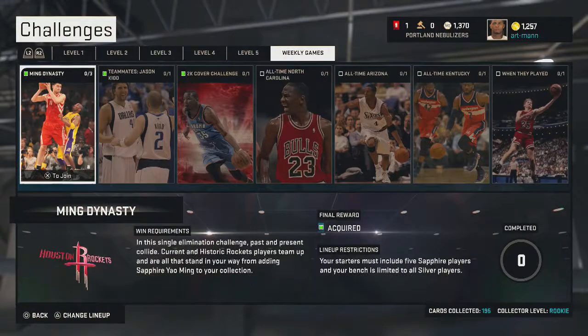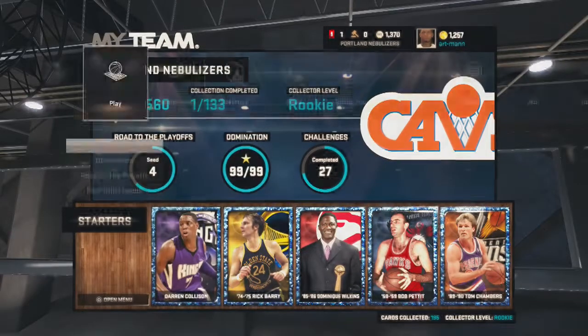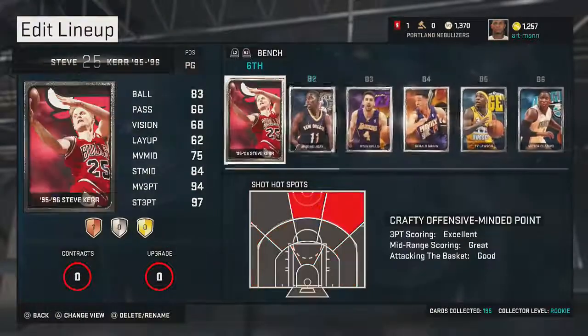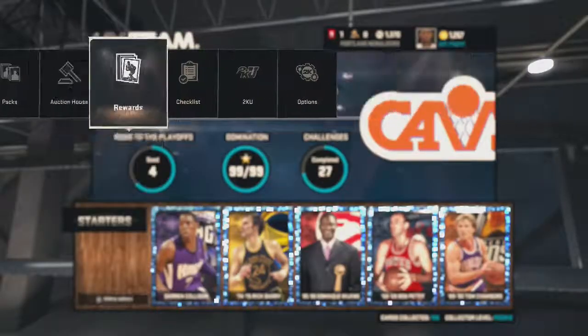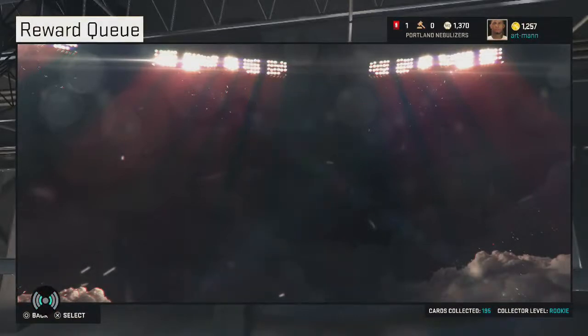I just finished the challenge. Basically you have to have five Sapphire players as your starters, and your bench is limited to all Silver players. This is my team — I used Steve Kerr, basically a three-point master, on the bench, put him in and he just shot threes and made most of them. We've got the pack now that we can open to get the Sapphire Yao Ming.